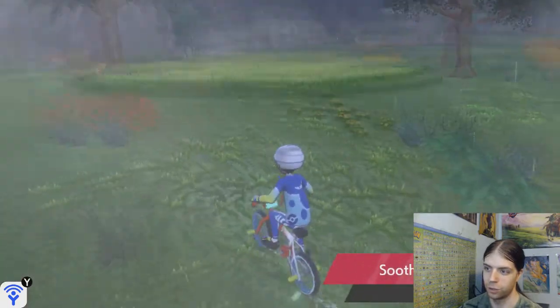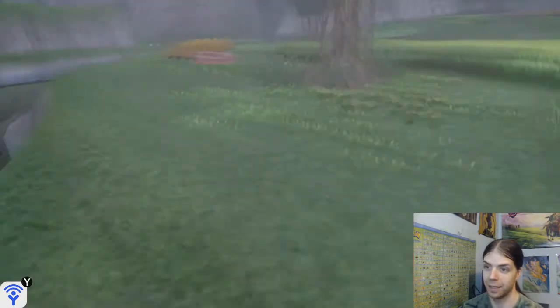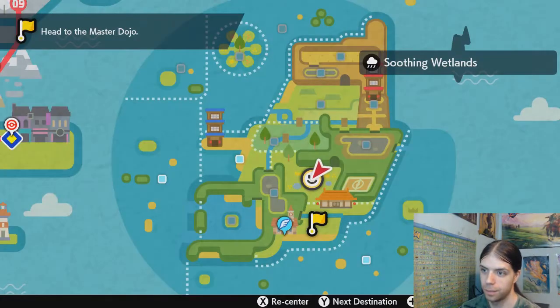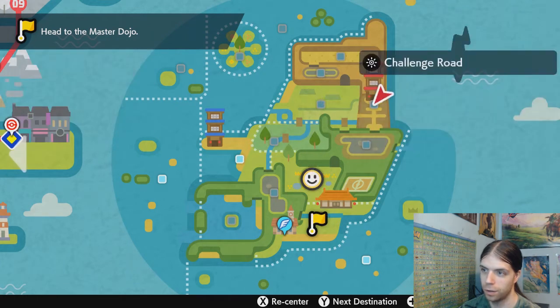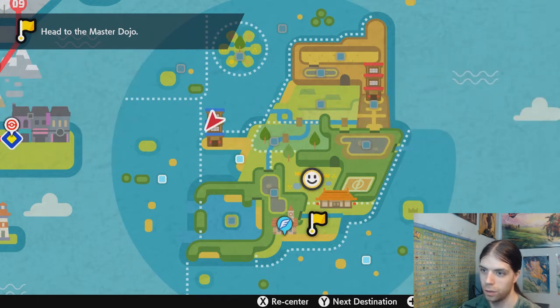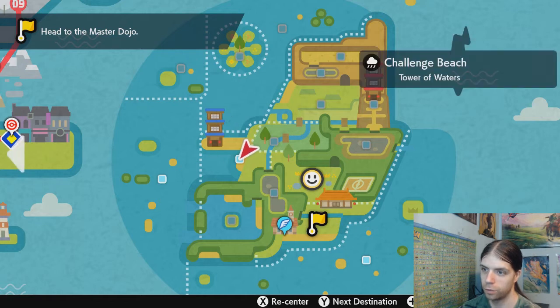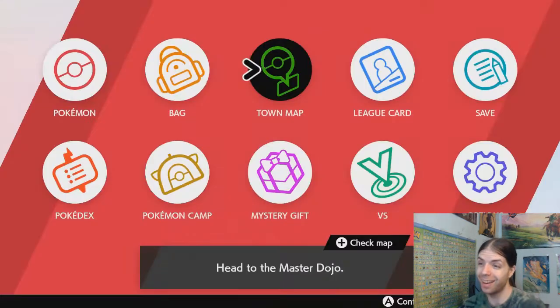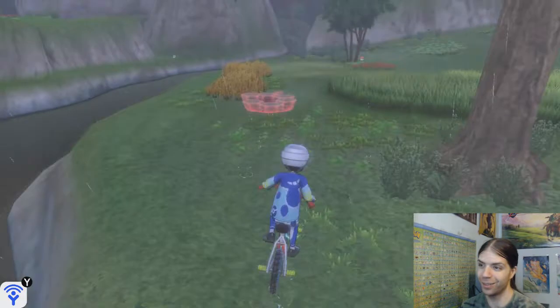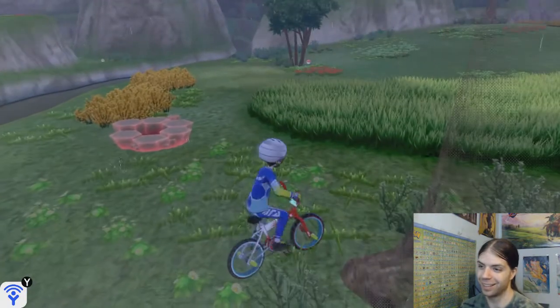Soothing Wetlands — now where is this? Challenge Road. What? Challenge Beach. What is this? It's telling me to go to the dojo! She told me not to go to the dojo! What am I supposed to do?